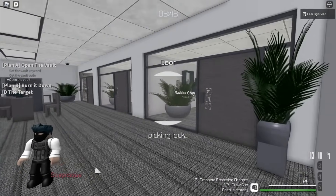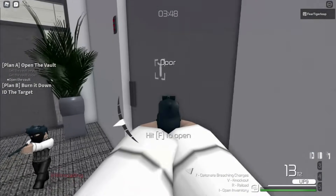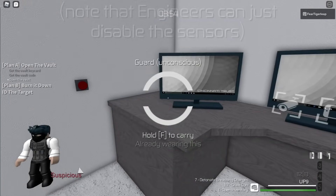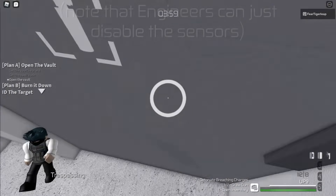Next, you should lockpick the camera operator's room. If no one can see you, then take out your gun, aim down sights, and hostage the operator as soon as you enter. Then close the door immediately. If you don't hostage them quickly, the sensors will alarm the operator, so you have to be fast.